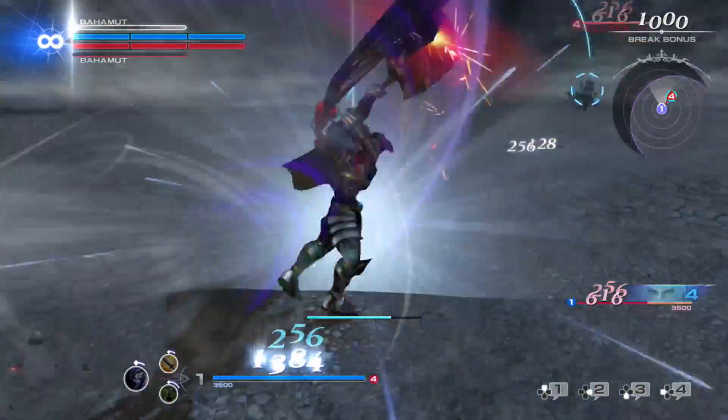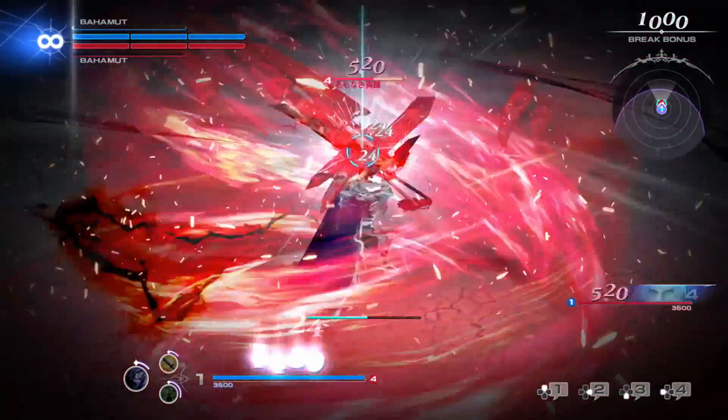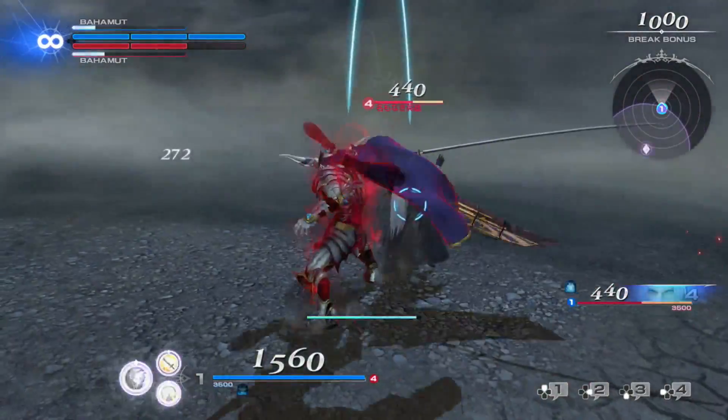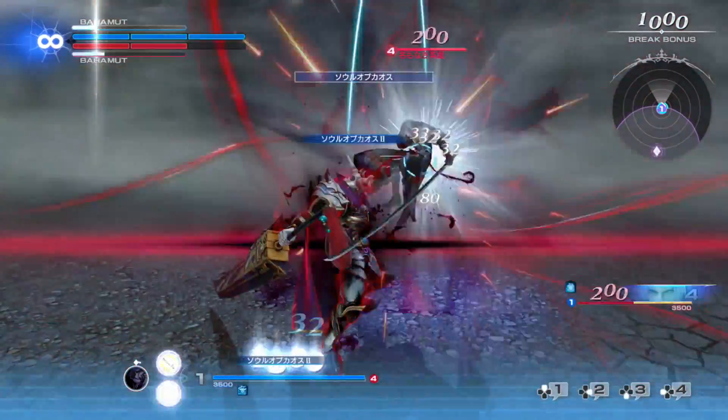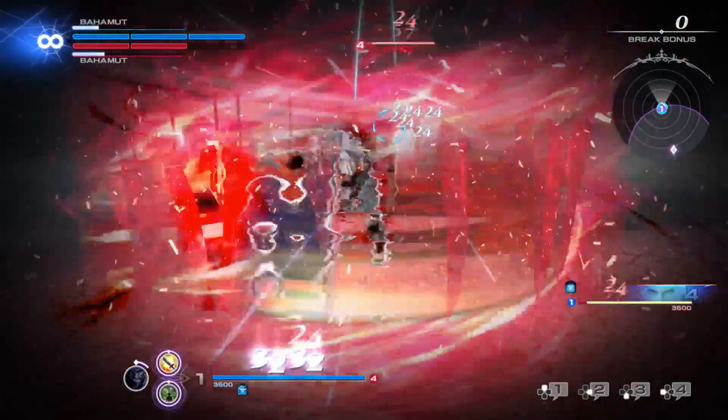Garland's main theme is overwhelming force. He gains a stacking bravery damage buff as he lands consistent damage. His EX skill has him grab his opponents and deal bravery damage over and over again in a small AOE, which can be held for more damage.